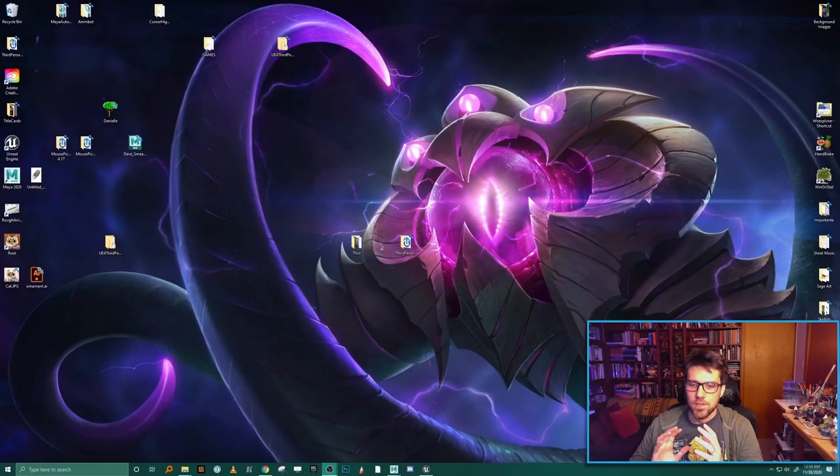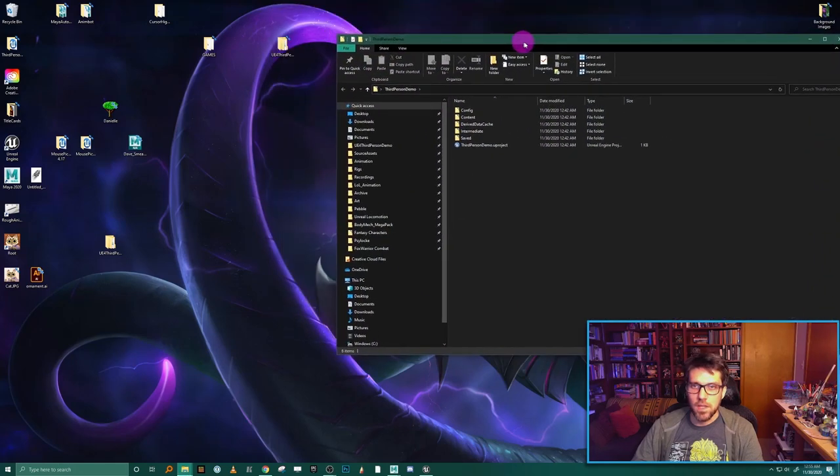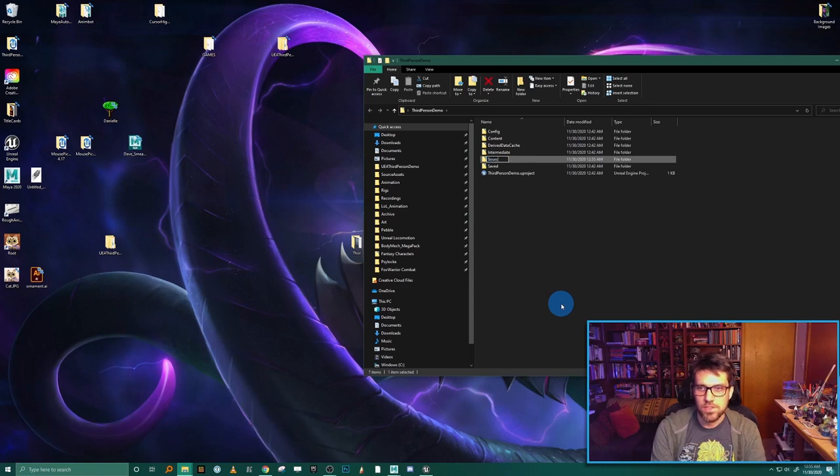Before we get into fixing up our rig, there's a little bit of housekeeping — setting up some basic folder structure for this project and the assets we're going to work on. This might sound boring, but I think of it as paying it forward to my future self. I'm going to be working in these files for probably months, and it's worth taking the time to organize upfront so that once you get hundreds or thousands of assets, you have good naming conventions and folders that make sense.